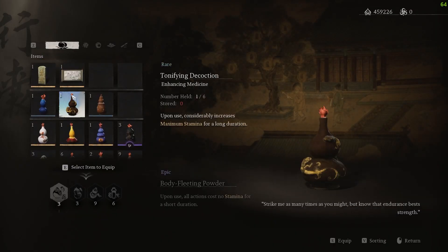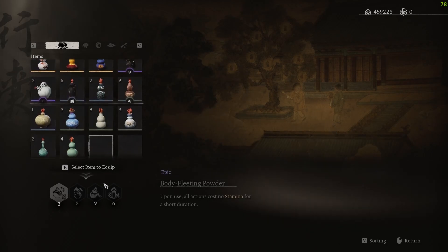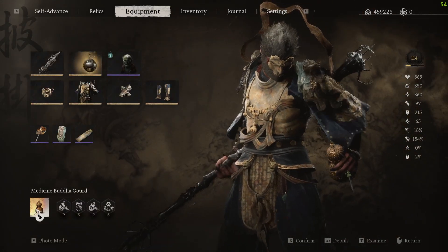Just click on any one of them and then you can change it to different types of medicine that you want. You can come here and choose from whatever you want and just click on it to equip it. After that, if you want to change your gourd, you can come here and click on your gourd as well.